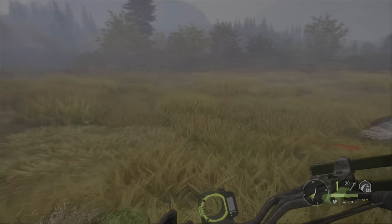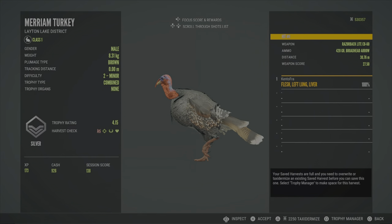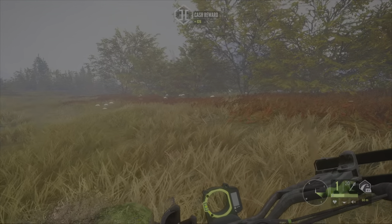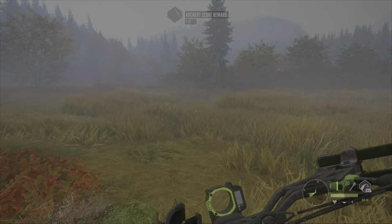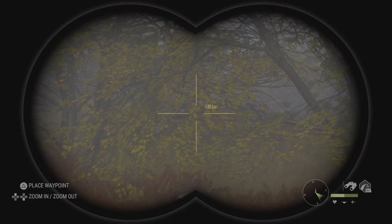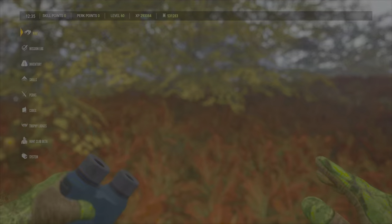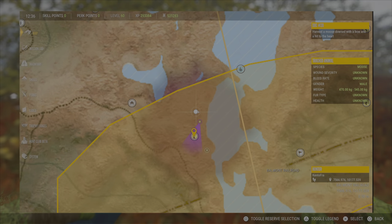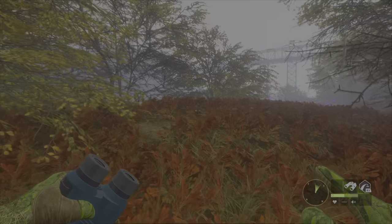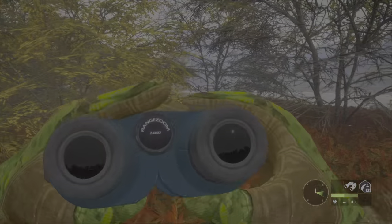I have the moose collar with me because it's much easier to get a hard shot if you aim from the front of the animal rather than broadside. Bring a moose collar and leave the dog at the kennel. This bow basically zeros for you — just aim the red dot at the animal, press Square on PlayStation, then aim where the green dot is.